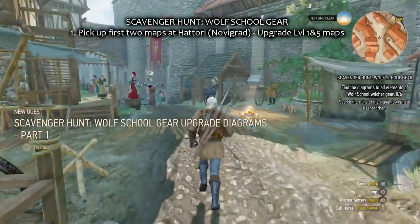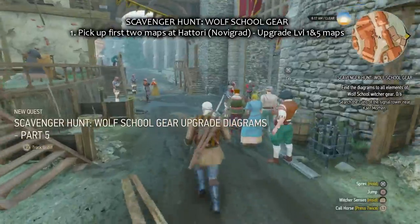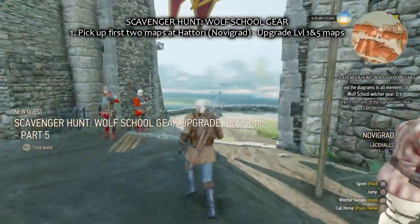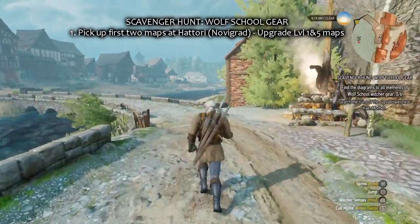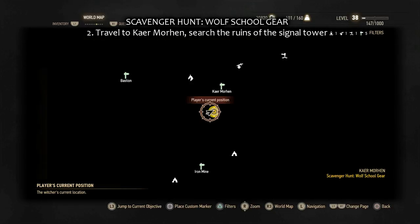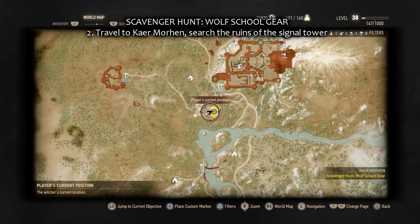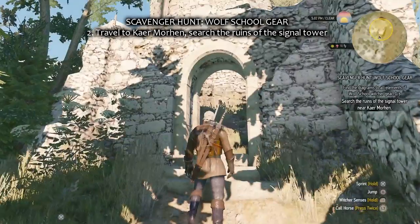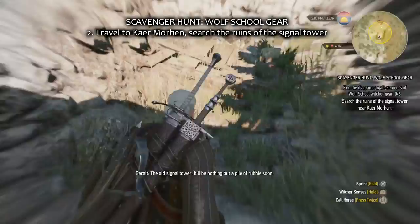I'm heading to the next waypoint, Kaermorn. Part 1 and part 5 are already in the quest log — those are the two we picked up. There are ruins at Kaermorn, the signal tower ruins. You have to find the notes first and it unlocks the locations where you have to pick the other gear up.